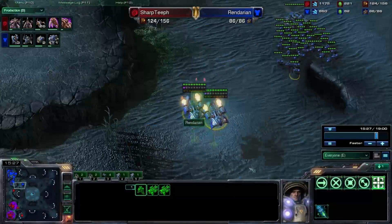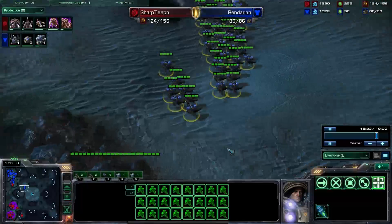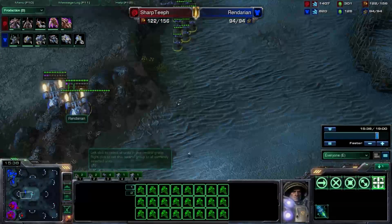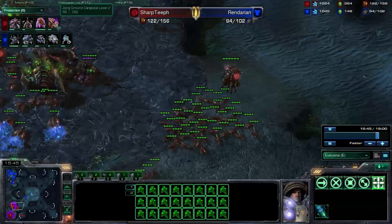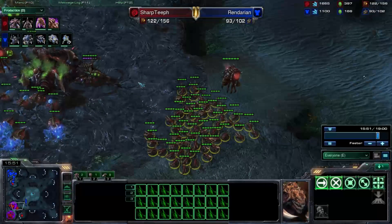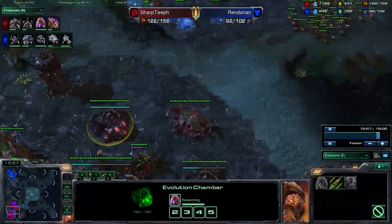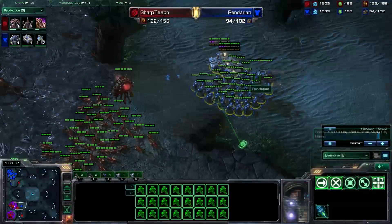He doesn't have the Marines with the upgrades he needs — he doesn't even have Combat Shields at this point and isn't even getting any research. I have another 26 Zerglings on the way. I'm almost done with my level 2 weapons and my level 2 armor is about a quarter of the way done. I'm getting my Hive tech so I can grab level 3 as soon as it's ready, and Adrenal Glands for the Zerglings.